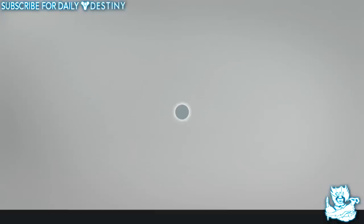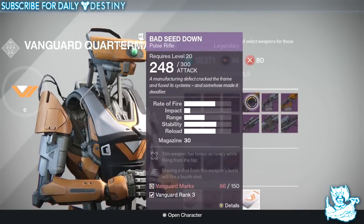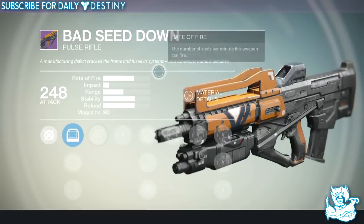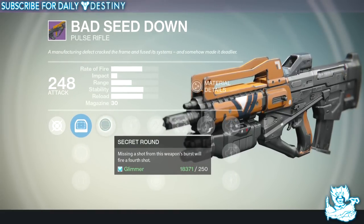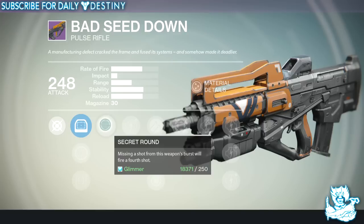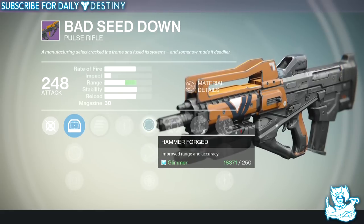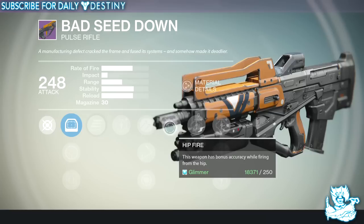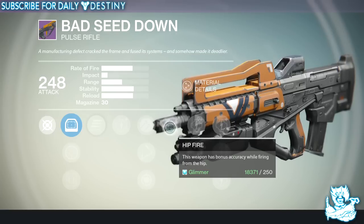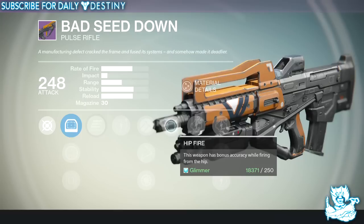Now going to the Vanguard Quartermaster where you can actually buy this weapon — it's 150 Vanguard Marks and you need to be Vanguard rank three. This version differs from mine. It has Outlaw — missing a shot from this weapon's burst refills the magazine, which is a great mod. Then Hammer Forged — improved range and accuracy, also a great mod. And Hipfire — this weapon has bonus accuracy when firing from the hip. These three mods actually make this the Quartermaster version a better weapon than the one I was rewarded from my legendary engram.